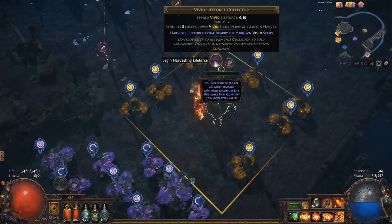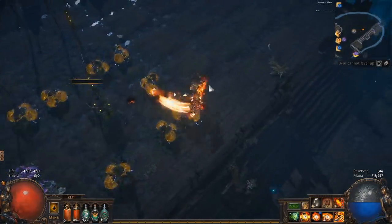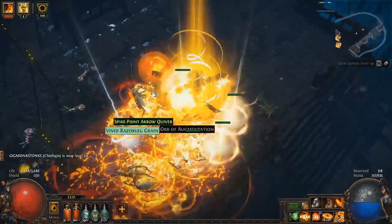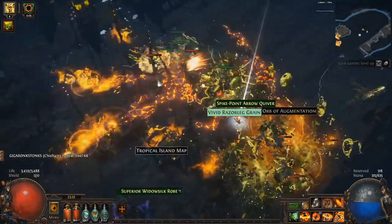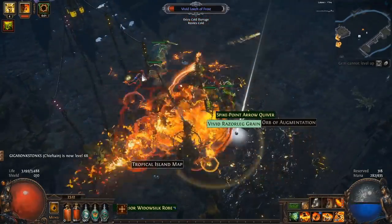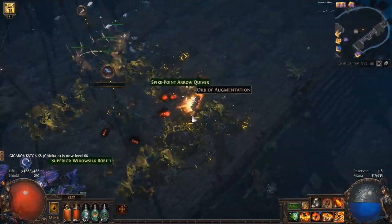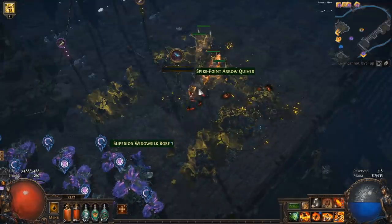Just as an example, this one is ready to harvest so we can just click harvest. You'll have a second to prepare, then the monsters will appear. Kill the monsters — they'll drop some loot and potentially higher tier seeds. Once they're dead you can scoop up your loot; in this case we got our first tier 2 seed.